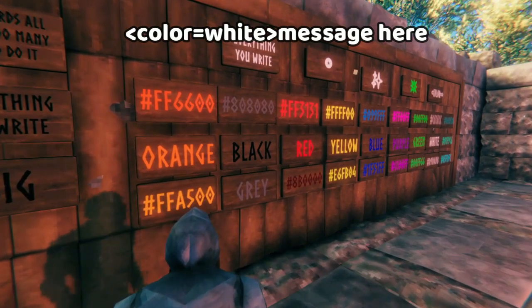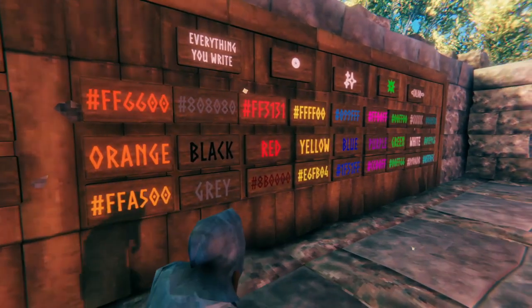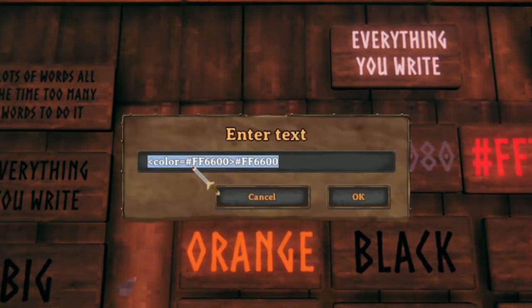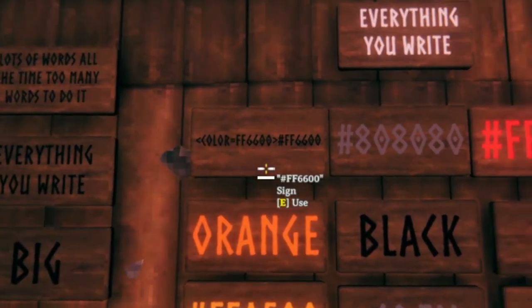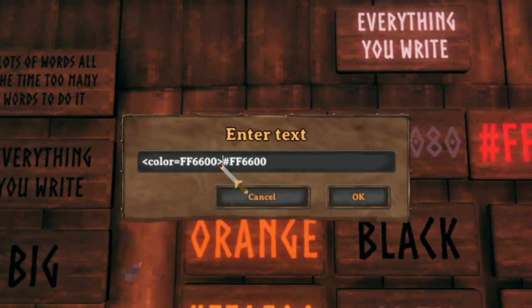Using hex codes is quite similar to using the color names, except you have a much wider variety of colors available. For the hex code to work properly, it has to look like this — you have to have the hashtag. If you take the hashtag away, it's not going to work anymore. So if your hex codes aren't working, it probably means you forgot the hashtag or something about your format is wrong.